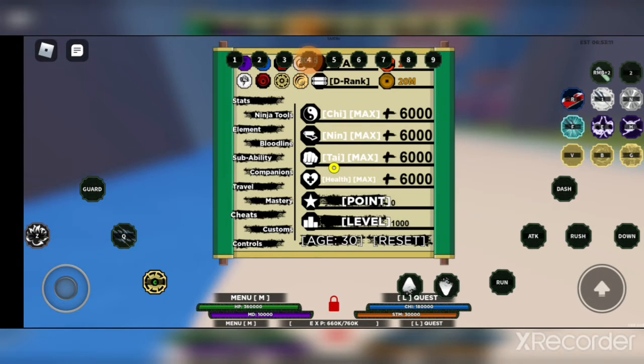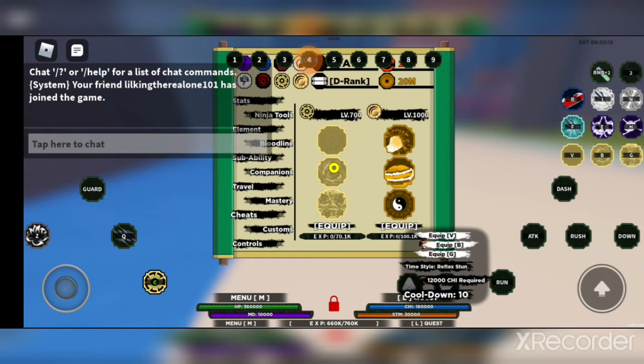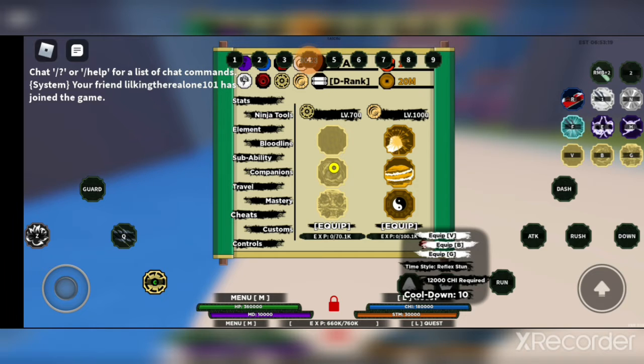So the first move we're going to be starting off with for a Zim Senko today is Time Style Reflex Stun. The chi requirement is 12,000 chi and then the cooldown is 10 seconds.